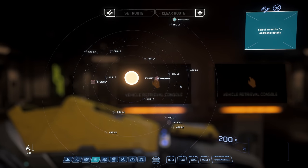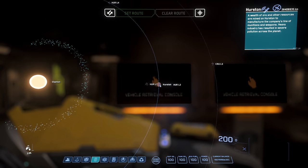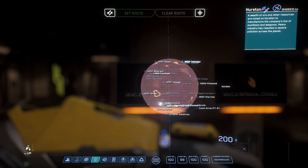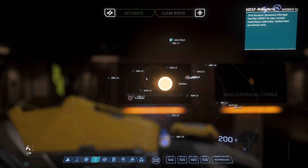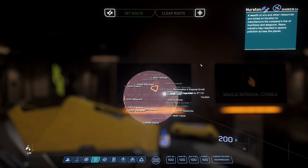On the star map there are four planets: Microtech, Hurston, ArcCorp, and Crusader. They all have moons and different locations you can explore. Double-click a planet to zoom in, then mouse wheel to zoom in further. Hold left or right-click to pivot and navigate the map. If it bugs out and goes all black, double right-click to bring you back to a zoomed-out view. Keep in mind you have to be in a ship to set a route on the star map.